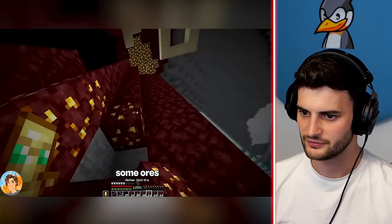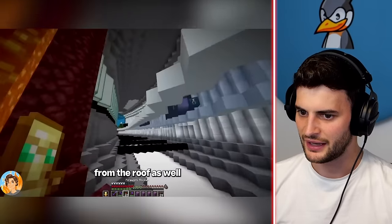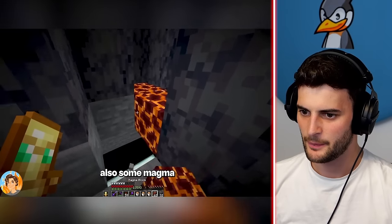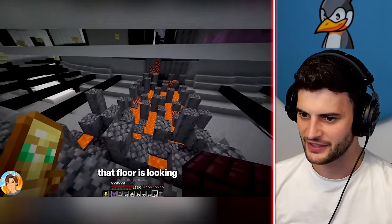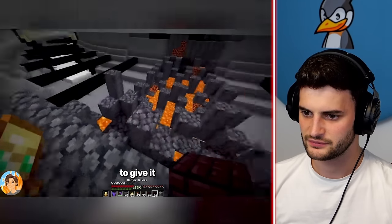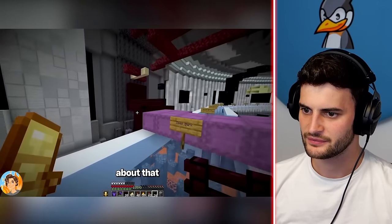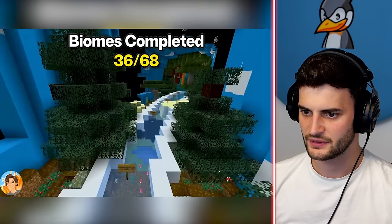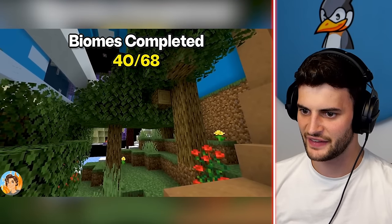Now they can start on the nether wastes biome. The Nether has quite a few biomes — just terraform the walls to look a little better, add some ores. A waterfall from the roof. It goes biome by biome but they're all connected. A bit of basalt delta, some magma, blackstone, and some lava. Now he wants to add a nether fortress in the wall to give it more depth.